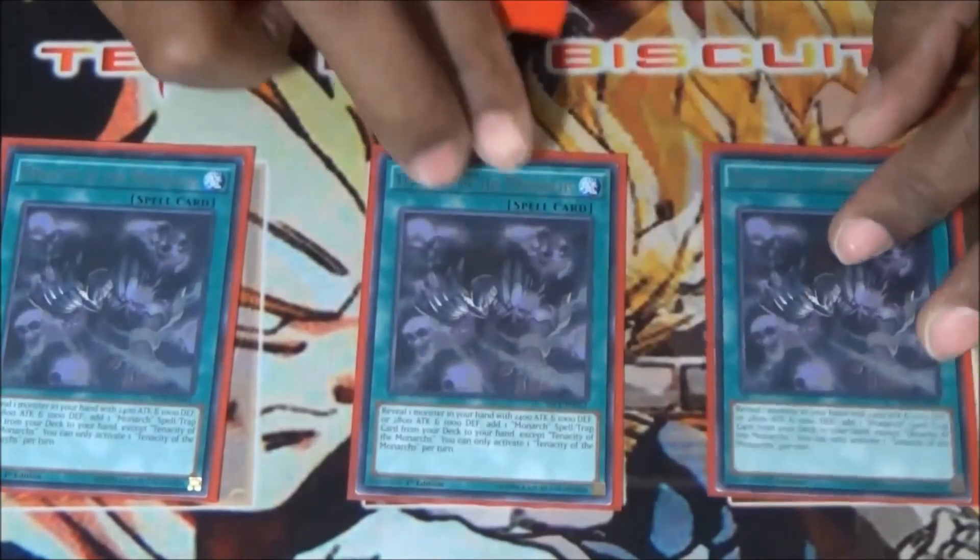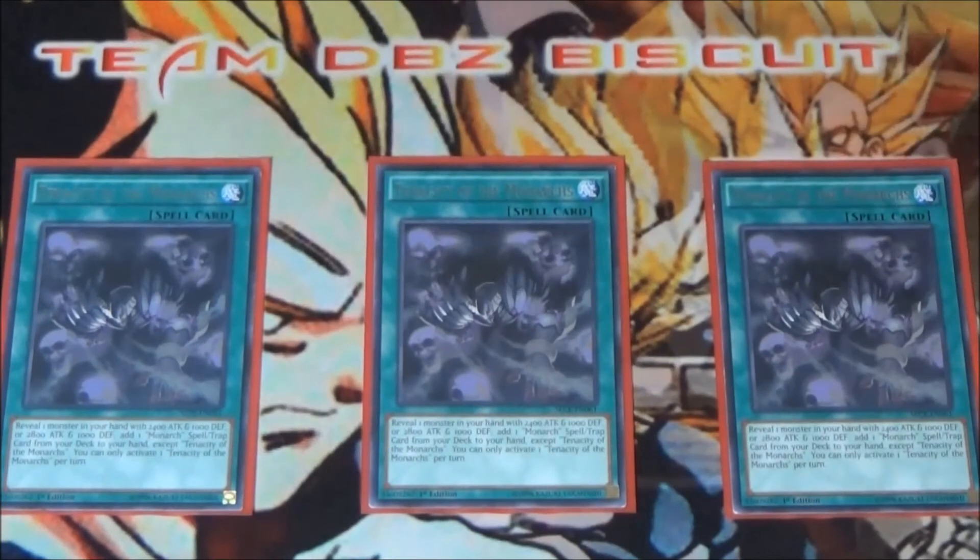We're running three Tenacity of the Monarchs. Tenacity lets you search out your monarch spells and traps, reveal a monarch in hand, and then go for your plays from there.